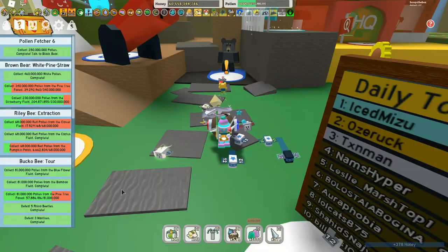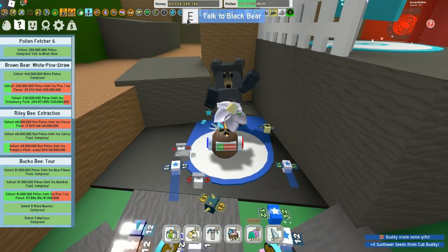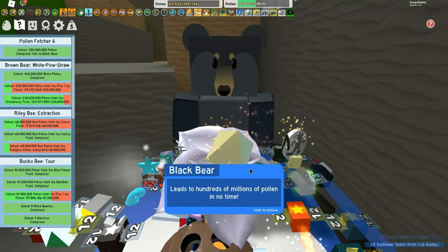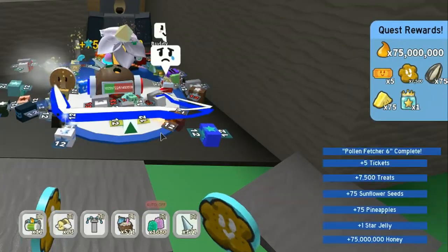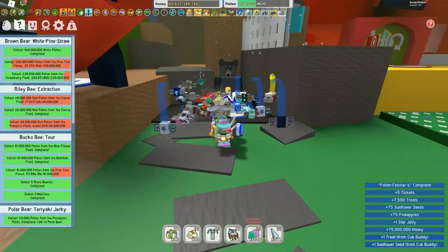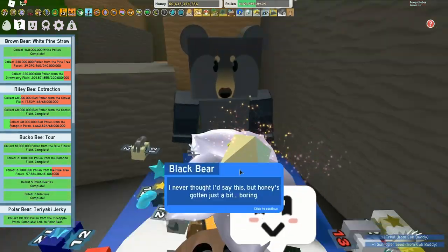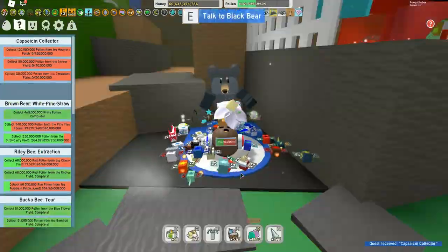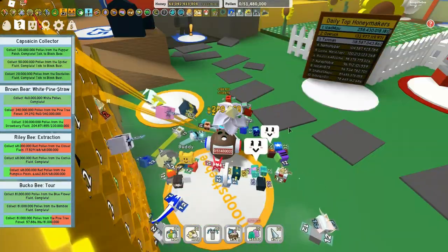The next one is 'Pollen Fetcher 6' — 250 million pollen, whatever field you want. I used the coconut field; whichever one you've got a boost on, just go for it. Another star jelly, five tickets, more treats, and some extra stuff. These are starting to get a little bit harder and will take more time.